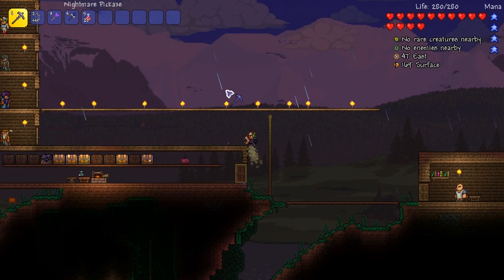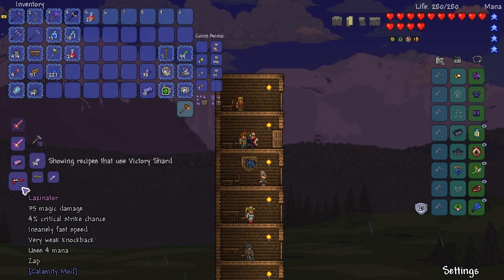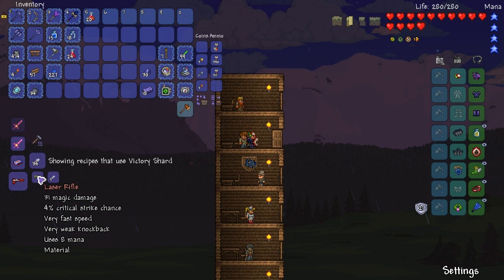Something to do with the ocean - we need to go to the ocean today, that's definitely on the hit list. I just remembered we can't fly. Alright, let me check these. The Lazinator, which I mistakenly called the Zappinator yesterday - and because I called it the wrong name, I couldn't remember what it was called. That was pretty hilarious. That's going to be good if we get the laser rifle.